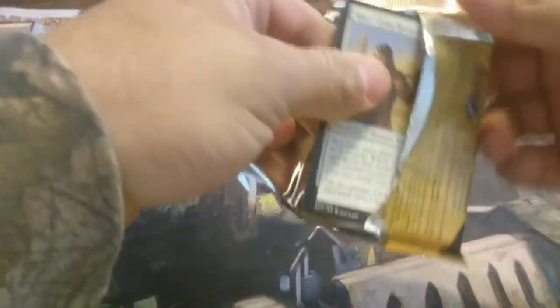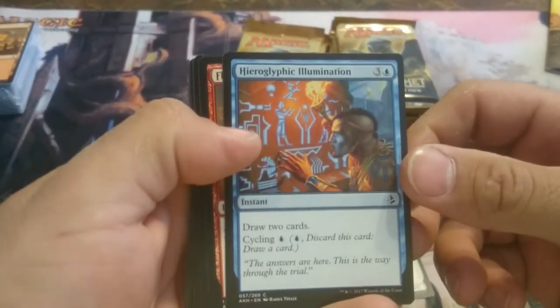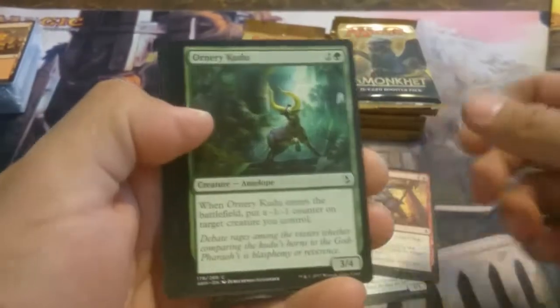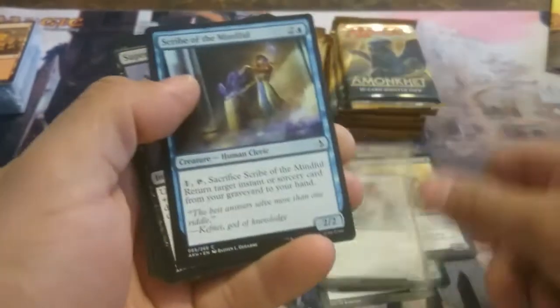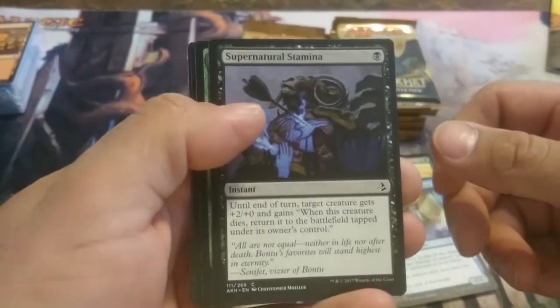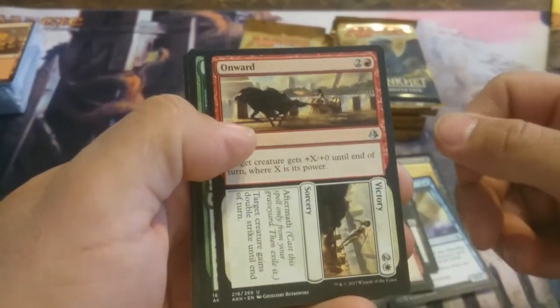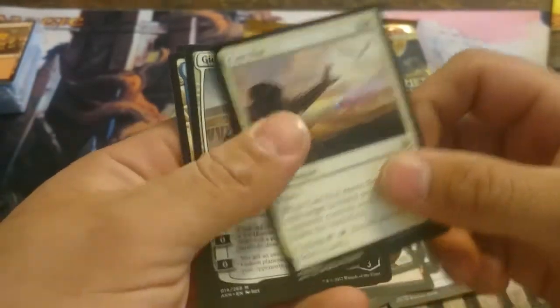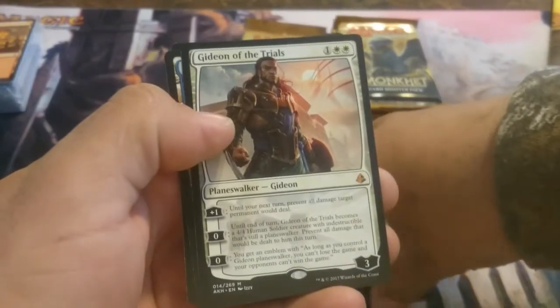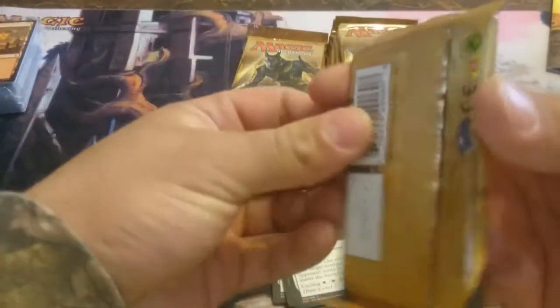We'll start opening them up and see what we get inside. Okay, first pack. We have Retcrop Spearmaster, Hieroglyphic Illumination, Fling — that's a reprint — Ornery Kudu, Doom Dicenter, Those Who Serve, Scribe of the Mindful, Supernatural Stamina, Stinging Shot, Magma Spray. Our first uncommon: Onward and Victory. We have Defiant Great Maw, Cast Out. And for our rare, we have a Gideon right off the bat! That's a $50 card right there. That's a very nice pull — good way to start off a box.